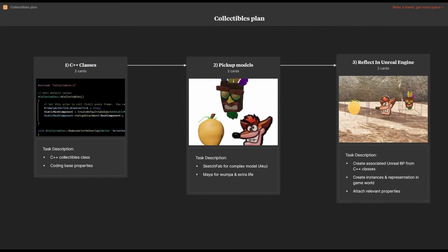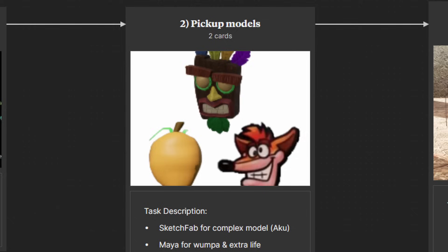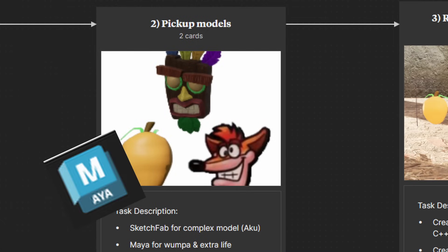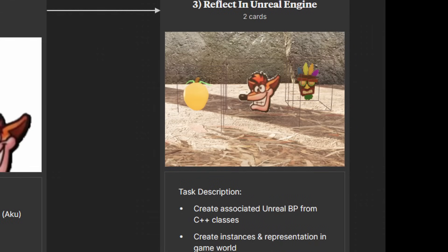To tackle this problem, I wanted to break it down into a couple of key elements. Firstly, I wanted to create the necessary C++ classes in Unreal. Secondly, I needed to get the necessary models for each of these collectibles, either from Maya or from Sketchfab. And thirdly, I needed to tie both of those things together, so I needed to create the necessary blueprint children in Unreal so that I can represent the collectibles in my game world.